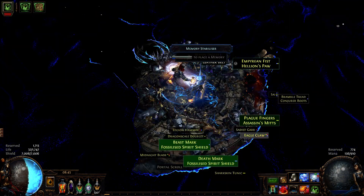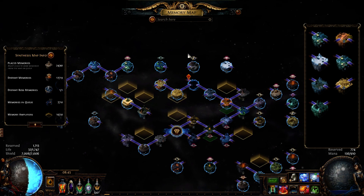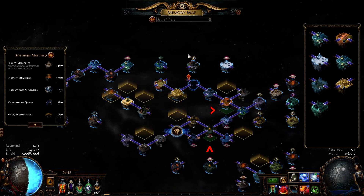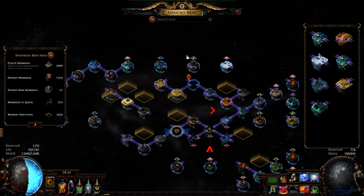When I reached this bridge and tried to place a memory that will connect with rewards, you can see that I can use only two memories, both already placed. Green color under a memory shows memories you can use. Thanks to recent changes, it is now possible to move an already placed memory.